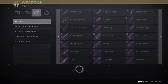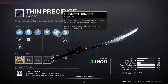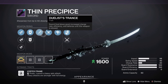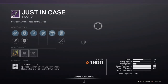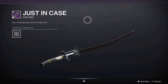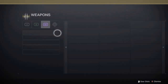In terms of swords, we have the return of two. We have Thin Precipice, which is the seasonal Strand Vortex Frame sword — I want to give this thing a run because if it has access to things like Hatchling or Unraveling Rounds in some form, this could be a pretty solid option given that Vortex Frames have practically died in Destiny these days. We also have Just in Case, a Solar adaptive frame sword from Gambit Prime, which looks like it has its ornaments already hardwired in. It has the Disaster Plan origin trait, giving it increased charge rate when picking up ammo.